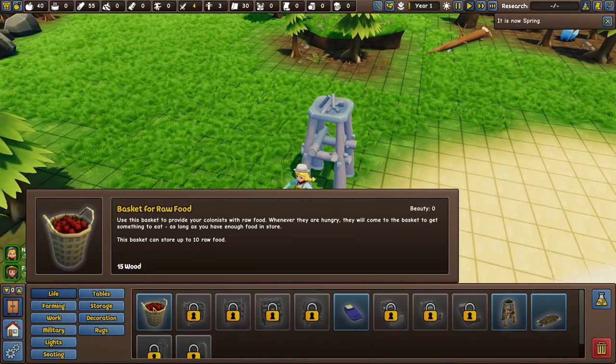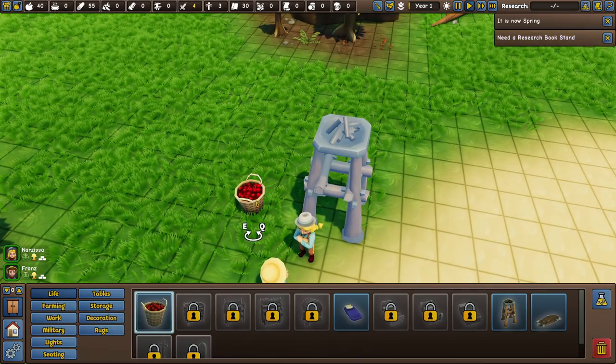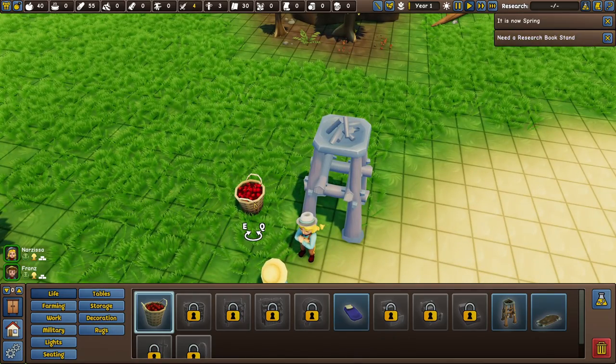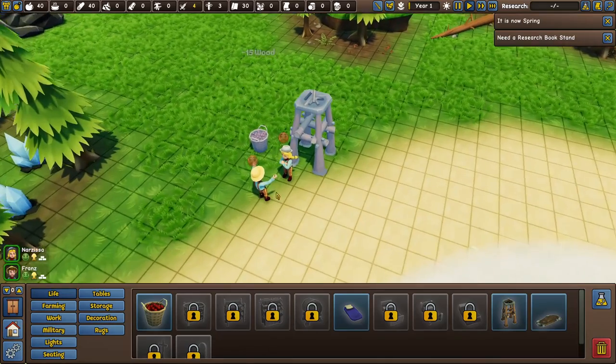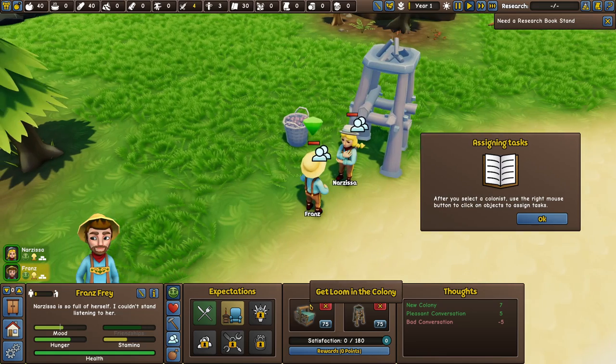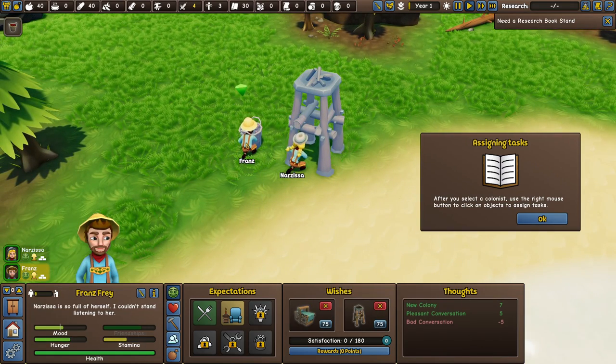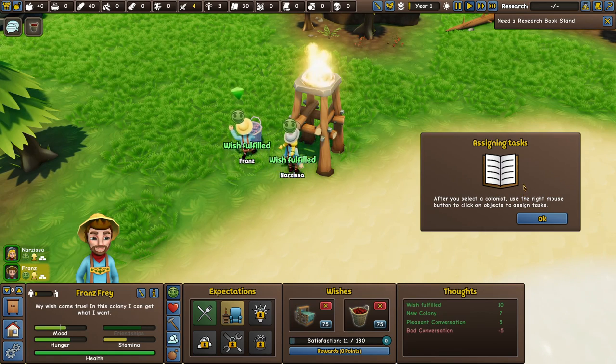We're going to place out a basket of raw food — that's the first food source they'll be getting. They're unhappy — having a bad conversation. They want to have a loom in the colony, okay nice. And they also want to get a bonfire and discover farming. So those are their wishes for now.